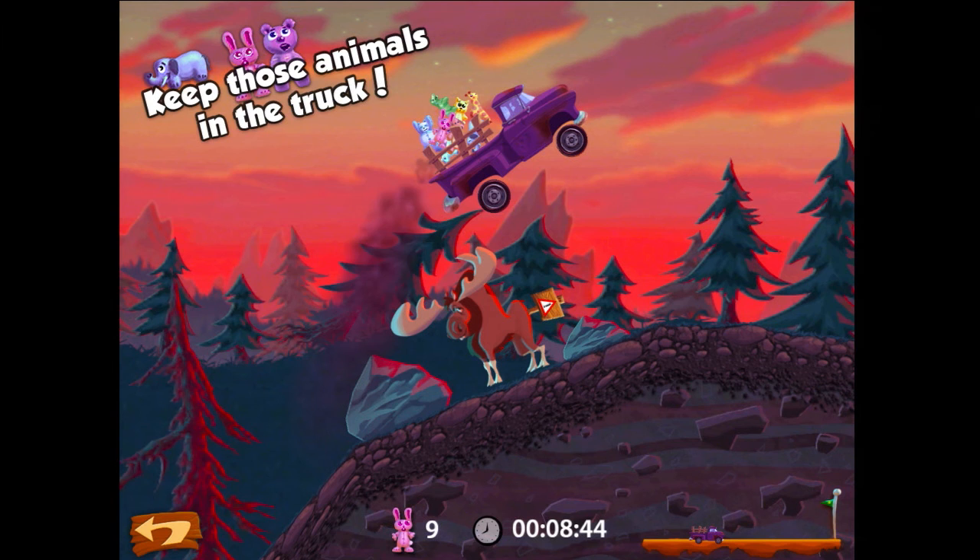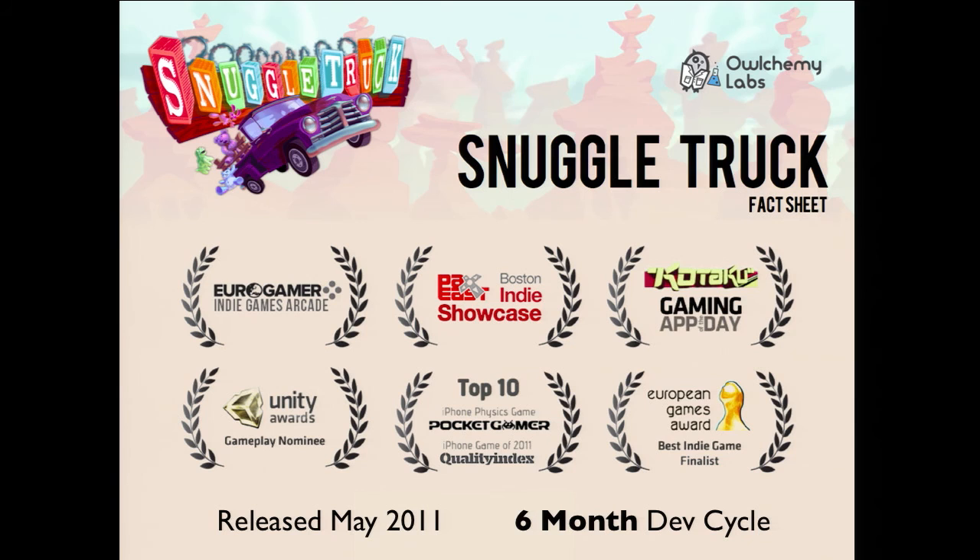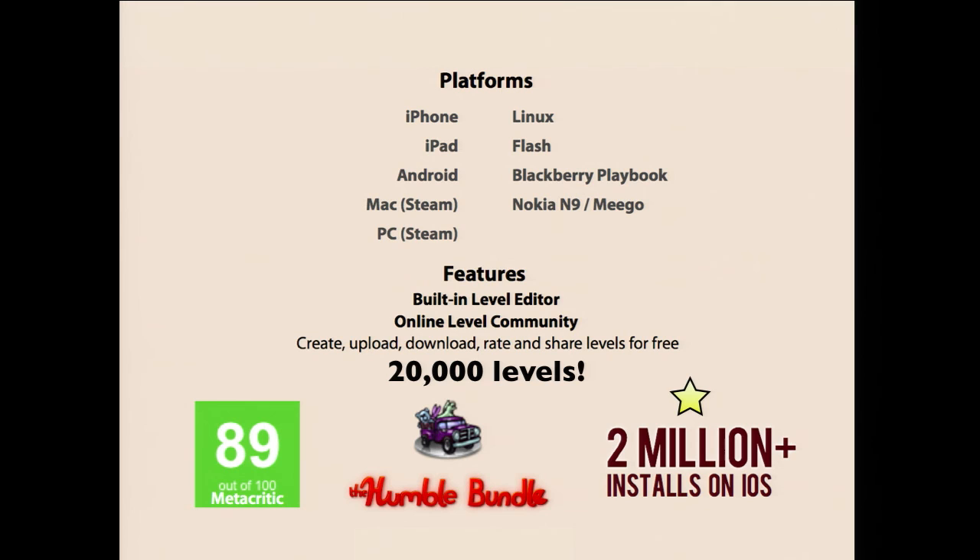Our first title was called Snuggle Truck, which you might remember also as Smuggle Truck. It did very well for us — critically acclaimed, we won some awards. It was a six-month dev cycle released in May 2011. We ended up porting it to iPhone, iPad, Mac, PC, Steam, Humble Bundle, Linux, Flash, Blackberry, and a Nokia N9 port. It was a great first project for us.